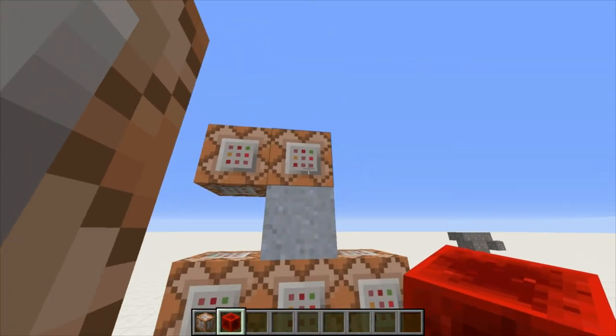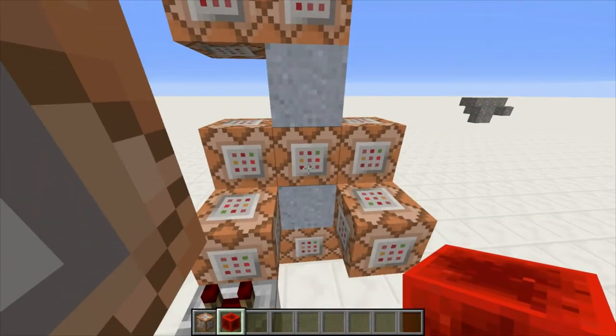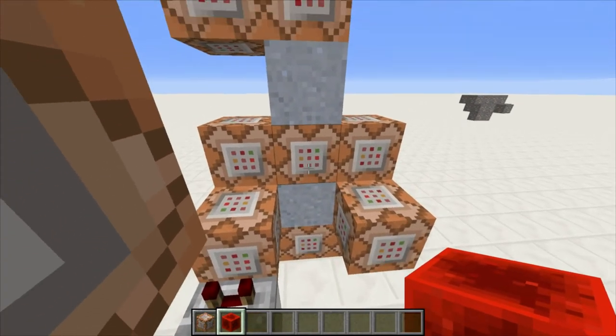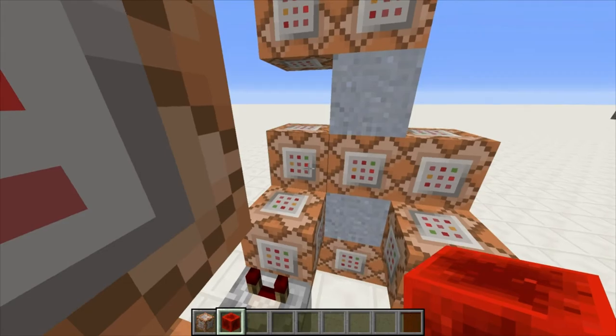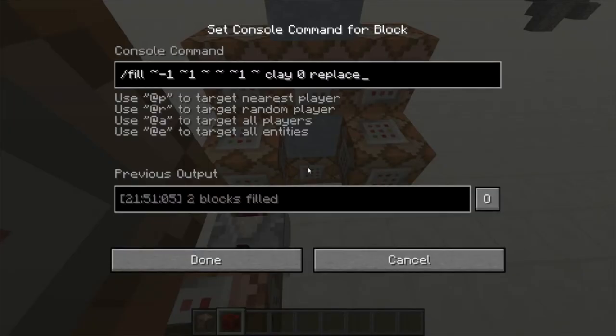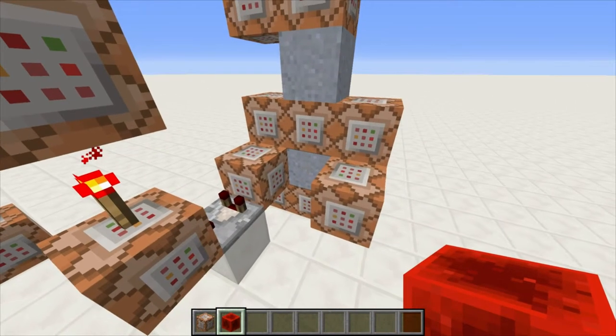And then what this clock is, is pretty much exactly the same as over here, except this time it is a fill clock instead of setblock because we want it to extend out towards negative x of one block. So the only changes between that one and this one is that we are filling the block right below this one and one towards negative x with a redstone block, and the one below that is exactly the same except that it is positive y instead of negative y, because we want it above that block, not below it.